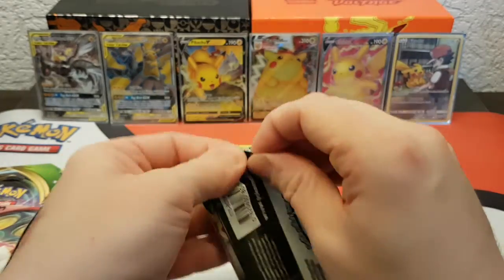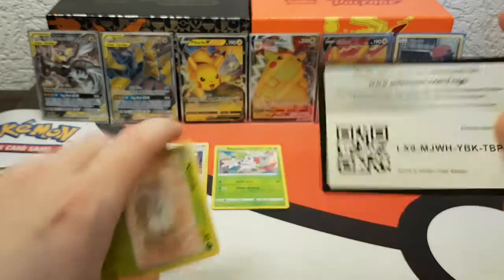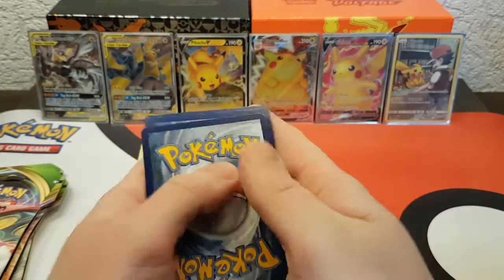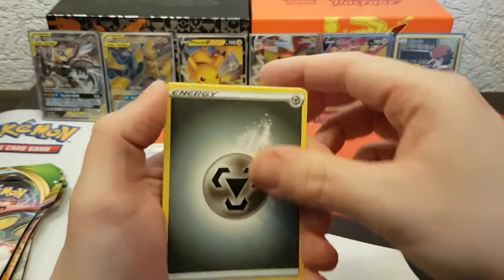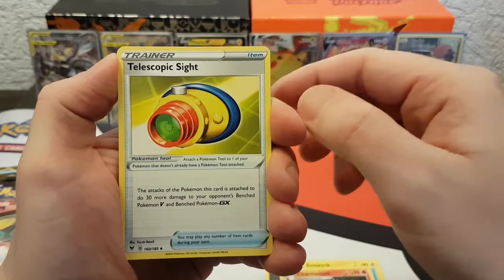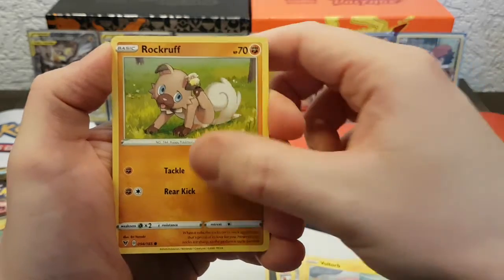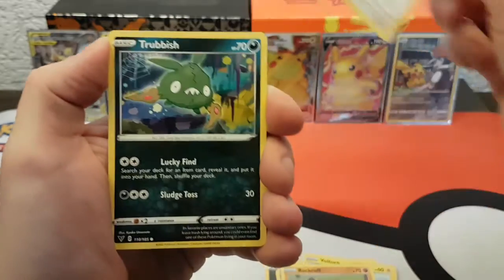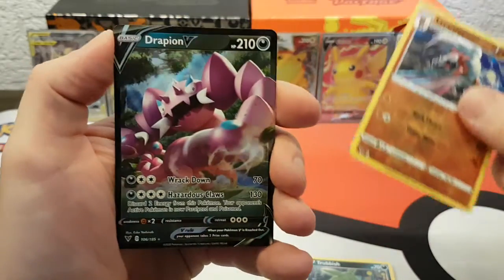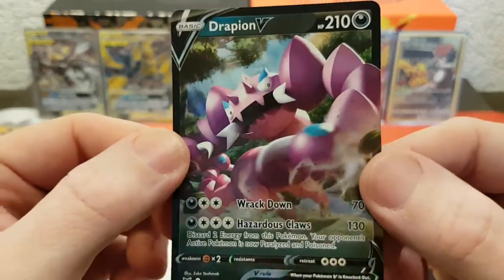Third pack: hope the codes are giving you good cards as well. Metal Energy, Electric Charmeleon, Telescopic Sight, Nincada, Voltorb, Rockruff, Rockruff, Trubbish, Lycanroc — and ooh, a Drapion V! Three out of three, this is going very well.